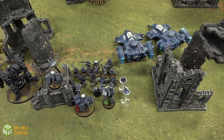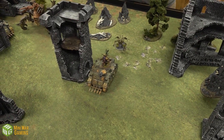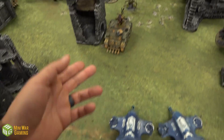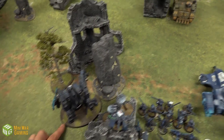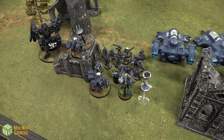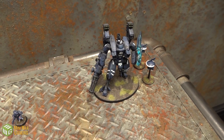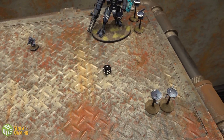Tau Turn 4 movement: Dave fast-forwards positioning — Devilfish within 18 inches of the Spawn counts as a victory point. Fire Warriors within 15 inches of the Rhino. Riptide repositioned within 18 inches of the Rhino. Broadside moved for line of sight to the Rhino. Dave spends one command point to improve his reserve roll to three-plus but Cullen spends his last command point to push it back to four-plus — the new Riptide does not arrive.